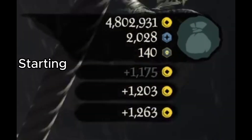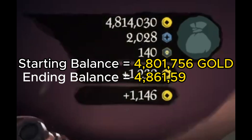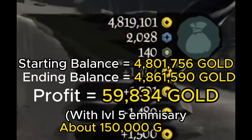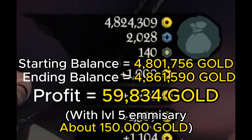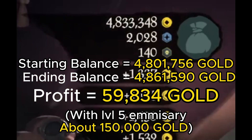We had a starting balance of 4.8 million gold, and then we ended with 4.861 million gold, so we got a profit of 59,834 gold. And with the level 5 emissary, it would be about 150,000 gold.